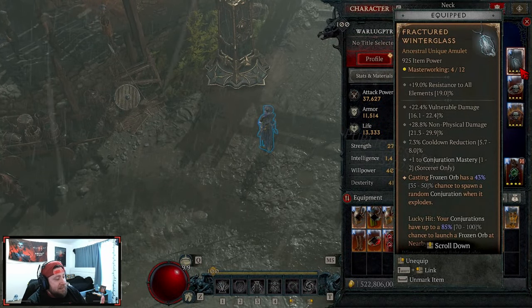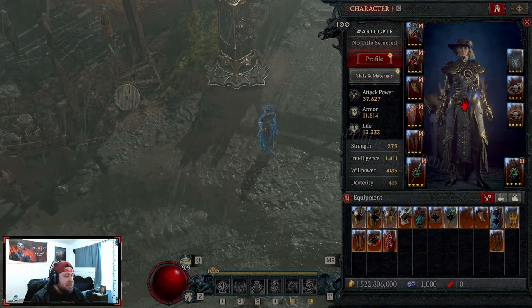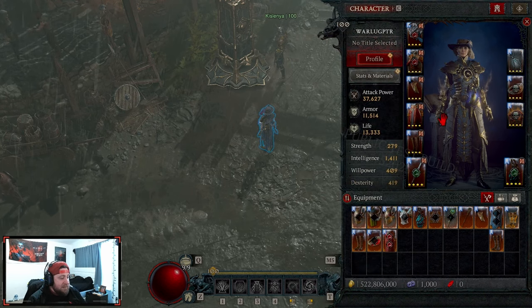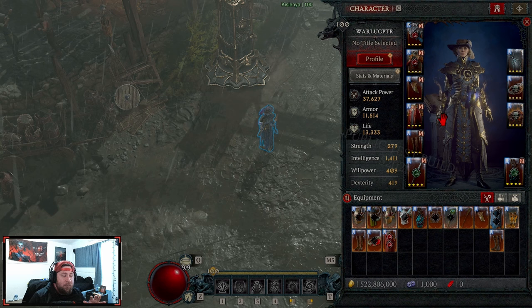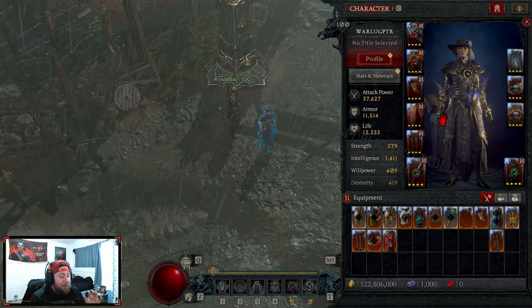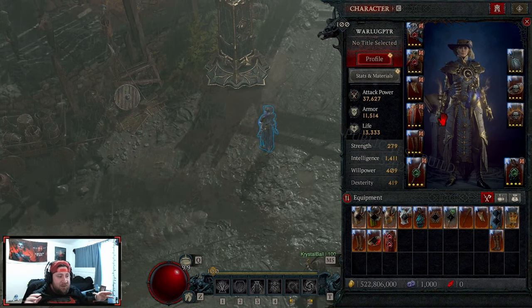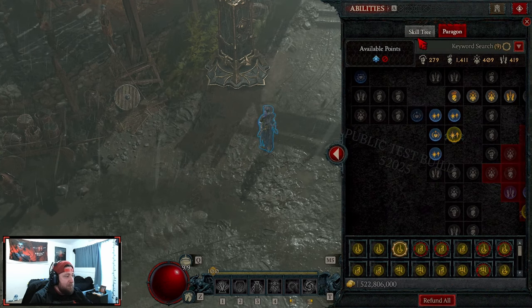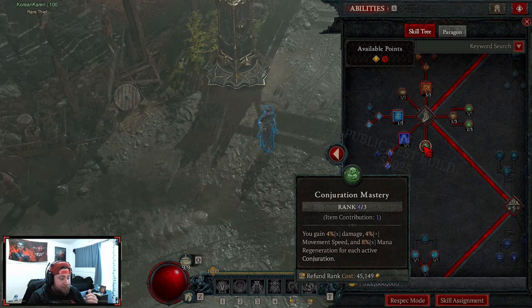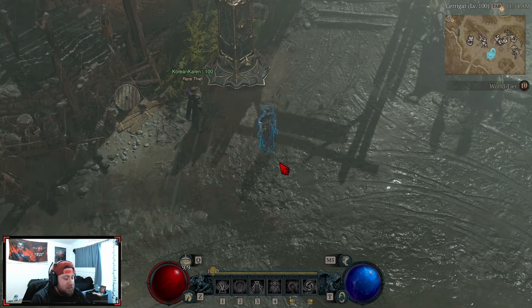Today I'm bringing you a showcase of the Conjuration Frozen Orb Sorceress - this build is insane. We got this together with very minimal gear, only masterworked to level four. The paragon board still needs some changes, but this build does absolutely everything. We can get up to 20 conjurations on screen with the new Conjuration Mastery bonus: four percent multiplicative damage, movement speed, and mana regen per conjuration.